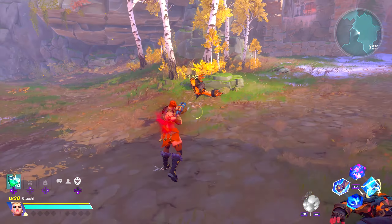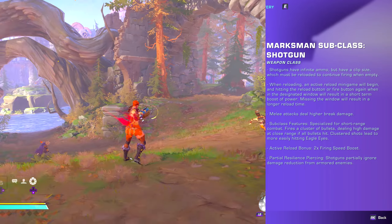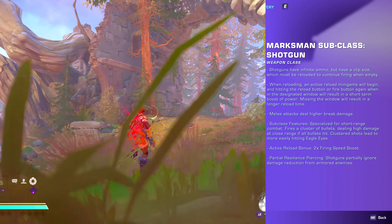What's up everybody, today we're going to be talking about the shotgun weapon category — namely the weapon passive ability and then the active ability of the two current shotguns that are in the game, which is the Tempest and the Hell Swarm.